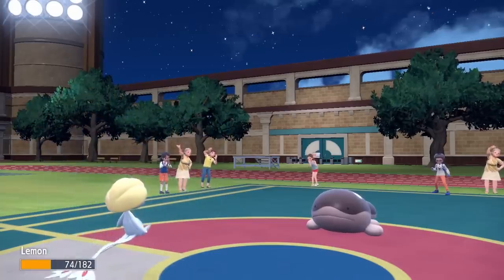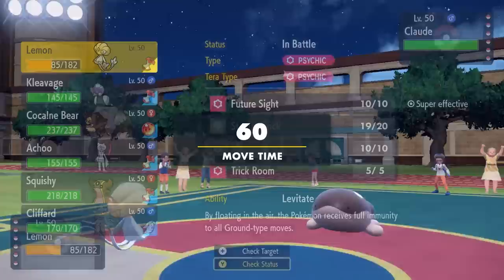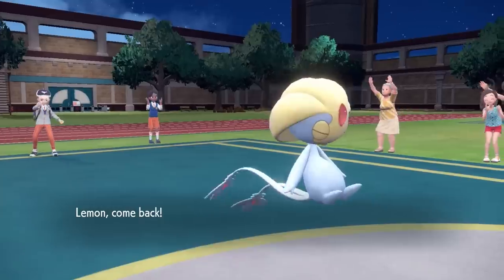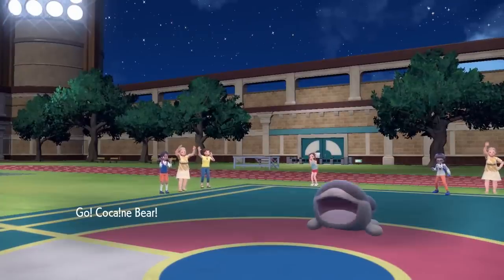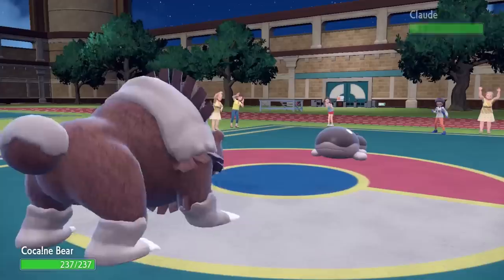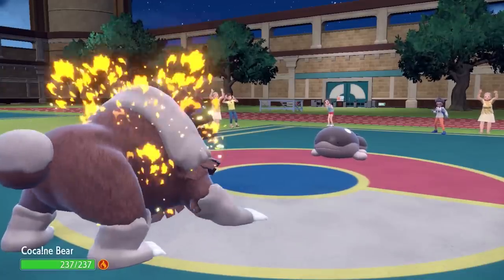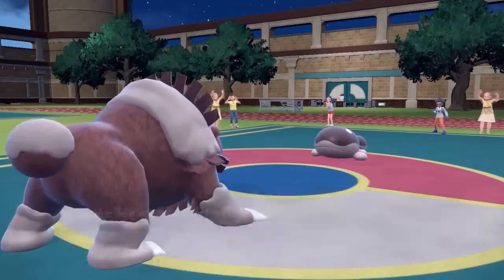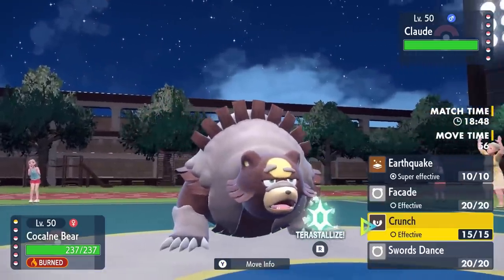I eat a little leftover recovery and I do want to conserve this Uxie for potential Trick Room later. I decide to switch into Ursaluna — I figure if it just goes right for the Shadow Ball I can get a free switch, activate the Guts, and you already know what happens when cocaine bear gets his cocaine, aka the Flame Orb. He does go for that Shadow Ball, so I come in for free, activate the Flame Orb, and activate rampage mode.